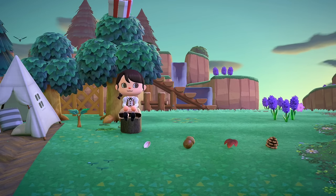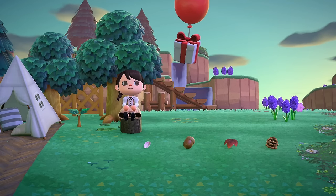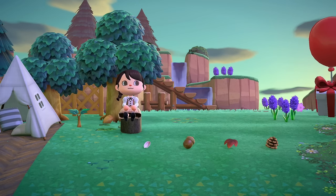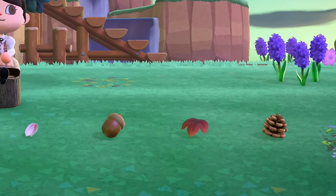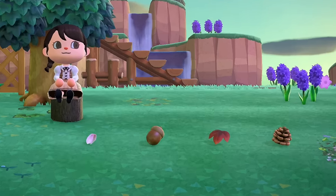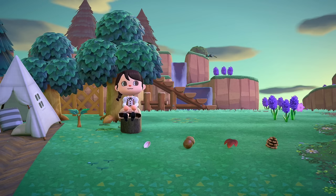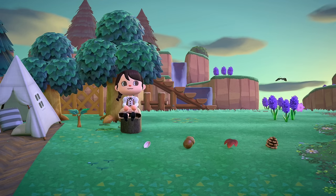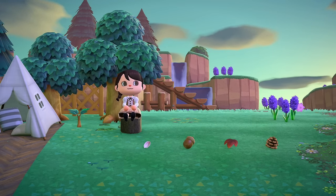Tip number five for items and resources is seasonal items from nature. Seasonal materials can drop from trees: cherry blossom petals drop during springtime — February 25th to May 31st in the northern hemisphere, August 25th to November 30th in the southern. In fall — September 1st to November 25th north, March 1st to May 25th south — acorns and pine cones fall from trees, mushrooms grow near trees during the last month of fall, and for ten days during fall maple leaves drop too.